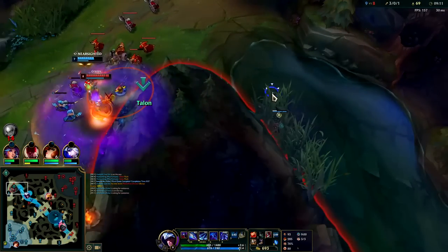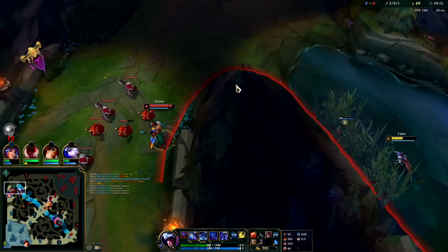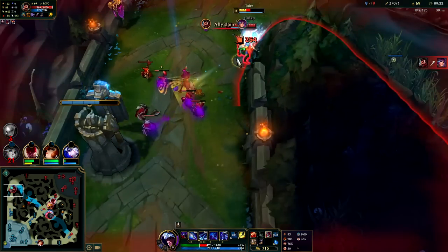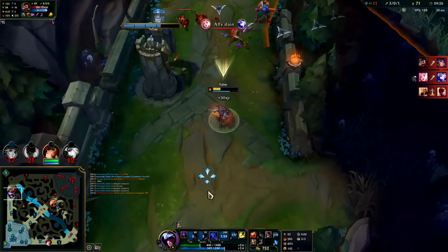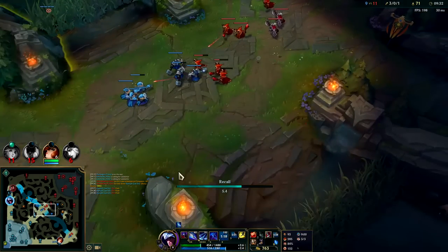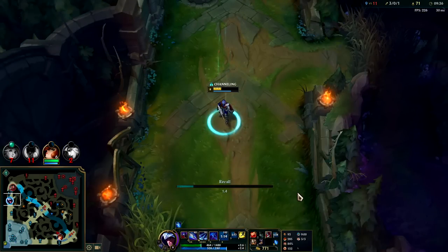Graves doesn't have full items. I can come top — Lilia's about to die to him. He just wasted his Q. Auto attack W Q R — I can't fight it, Lilia died way too fast. Her R was still on cooldown as well. Apparently Azir just flashed. That's rough.